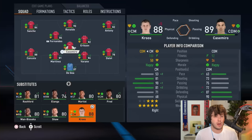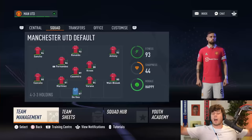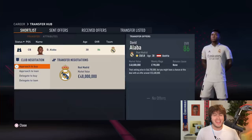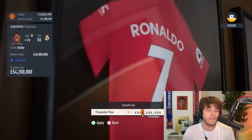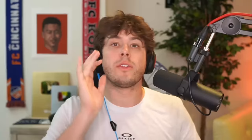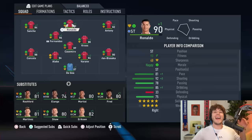I want one more signing before the Champions League run begins. I misspoke earlier - Pep managed Cruz at Bayern Munich, not Real Madrid. Now we're going after another Real Madrid player - David Alaba. For an 86-rated player, it's way too cheap. I open at £48 million, they counter at £54 million, and we settle on £50 million. Three signings done - Cancelo, Cruz, and Alaba - saving the remaining £135 million for January. Pretty good business.